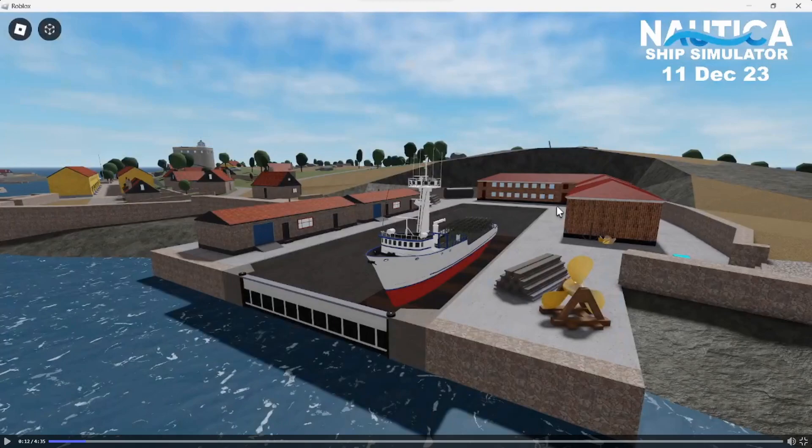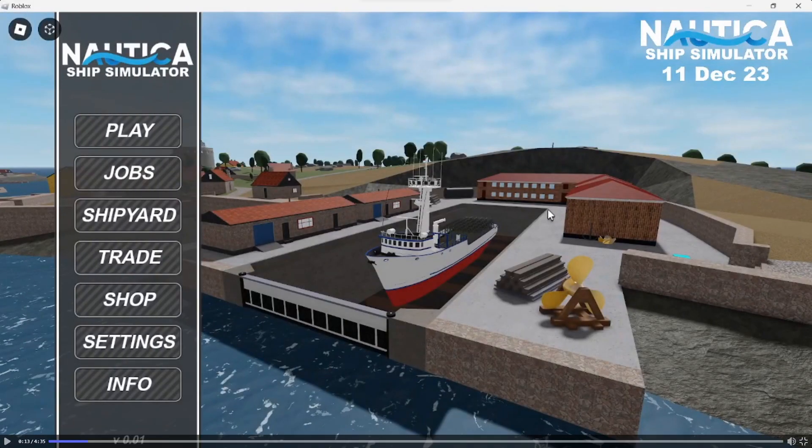This dry dock feature is something I'm really excited about as it's never really been seen before in a boating game as far as I'm aware. After a second there's a small menu screen that appears with a very nice transition. The menu features a play button, a jobs button which we don't see in this video sadly, a shipyard button shown later, a trade feature which will be really interesting to see, a shop where you can probably buy currency and game passes, settings, and an info button.